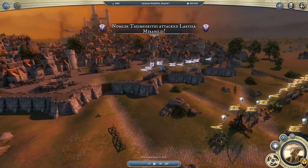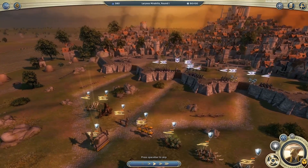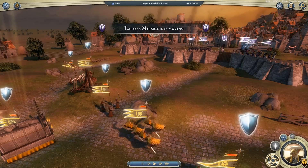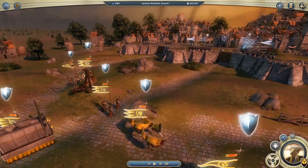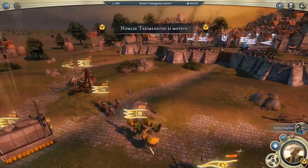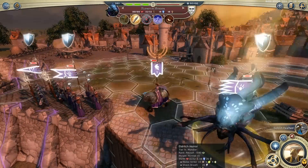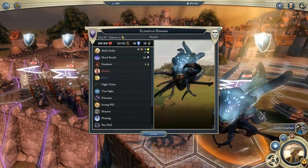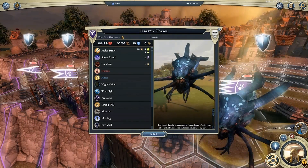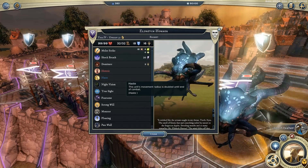Here we are — Nomlik Trismegistus attacked Larissa Mirabilis. She's the defender so she gets to go first. We're all starting out of range, so she's going to cast haste on this fella over here. Now it's my turn. This is an Eldritch Horror. This is the most powerful unit that a sorcerer can summon and it's a nightmare. It is a heretic since we just cast Mark as Heretic, but it also has haste meaning it can move twice as far.